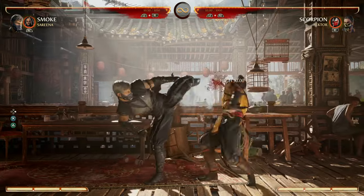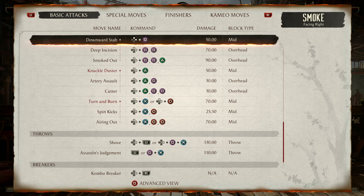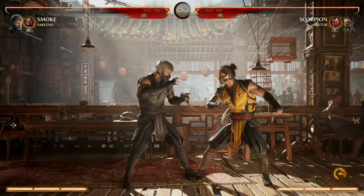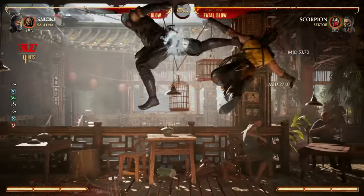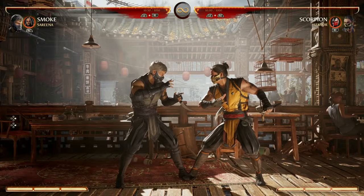More combos you're going to be using the most: your 3, 2 — that's your air pop-up for air combos. For Smoke's air combos you have three really good options that all have different properties. We have 1, 1, 2 — we have 2, 1, 1 — and we have 3, 4, 4. Using our 3, 2 to get them in the air: here's our 1, 1, 2, our 2, 1, 1, and our 3, 4, 4.